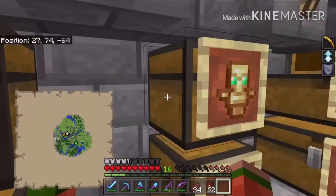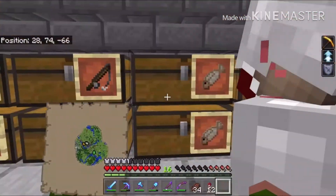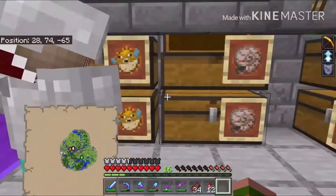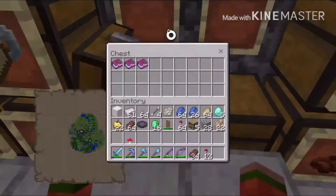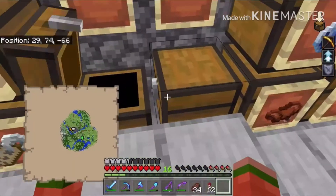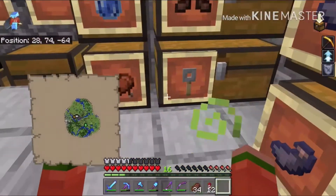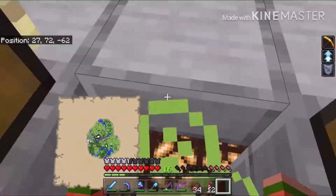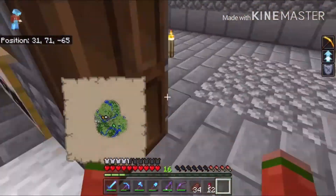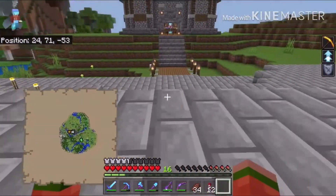Up here we've got some bows, totems, and fishing rods with nice stuff in there. We also have salmon, cod, nautilus shells, puffer fish, name tags, and then a chest with some pretty good books, armor, tripwire hook, saddle, and some bowls.